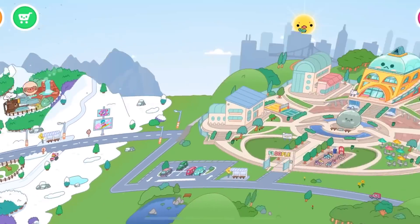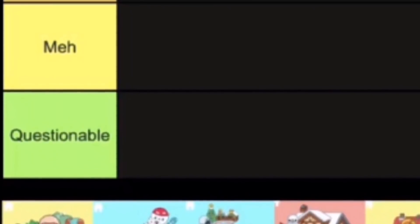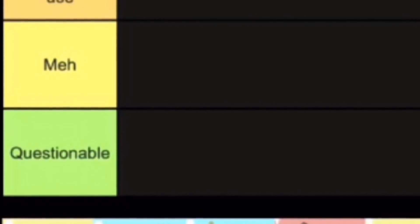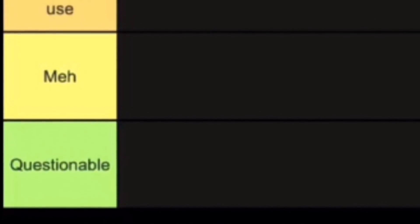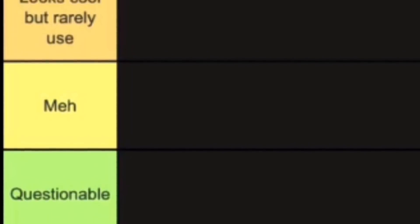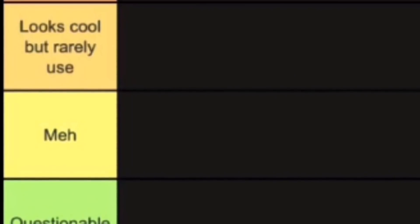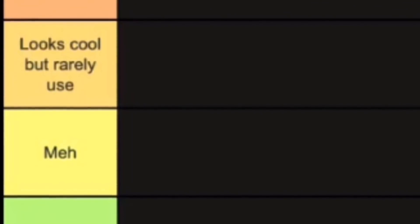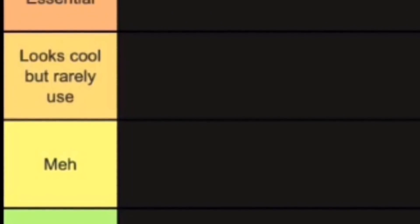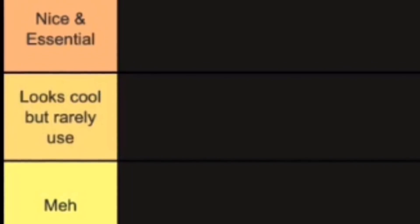Anyway, now that the disclaimer is out of the way, let's get started. First we have the Questionable tier — like, when do I ever use these locations? They don't look as good compared to the other locations but they are still cool. Then we have the Meh tier, for the sometimes useful locations that don't look the nicest and I don't really use them that much. Next we have the Looks Cool But Rarely Used tier — they look really nice and have good items but I don't really use them that much.